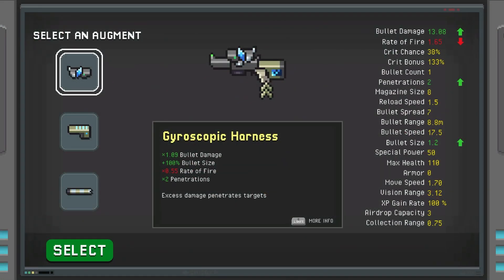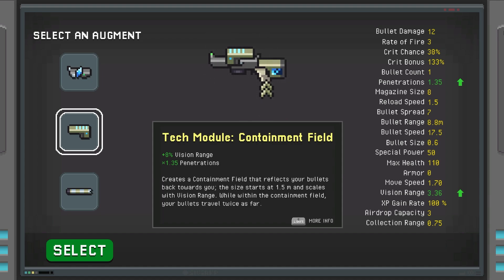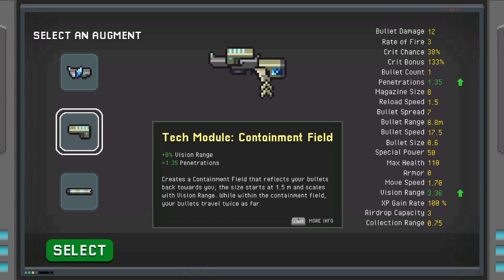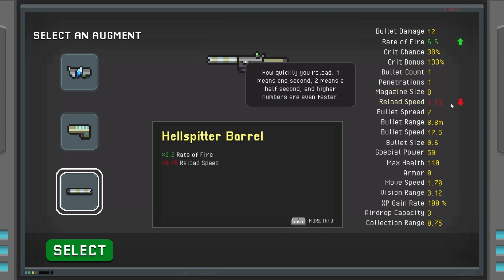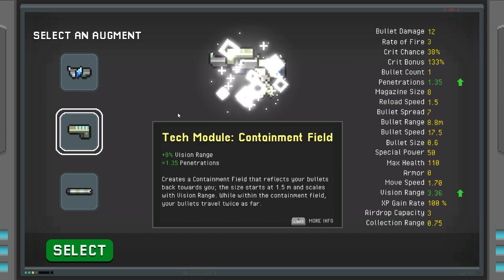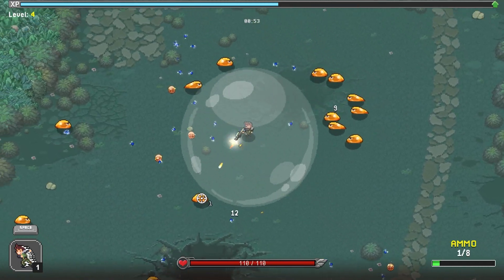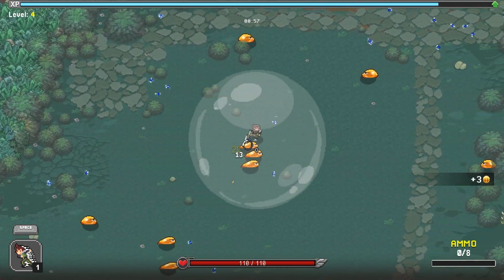A Gyroscopic Harness would decrease our rate of fire, so maybe not. Extra bullet size and damage looks good — our bullet damage has already gone up to 13.08, which is crazy. Another option gives extra rate of fire but reduces our reload speed. Higher reload speed numbers are actually faster — one means one second, two means half a second. I'm glad they put that note there because that was not clear at all.